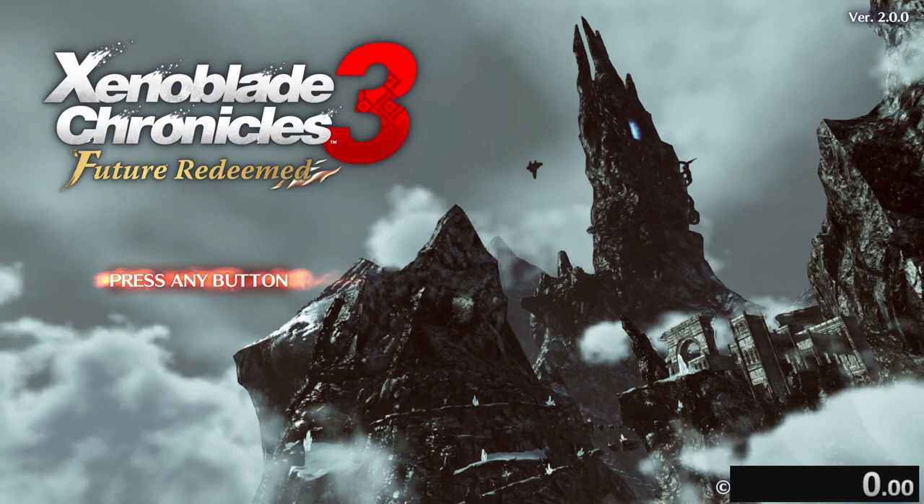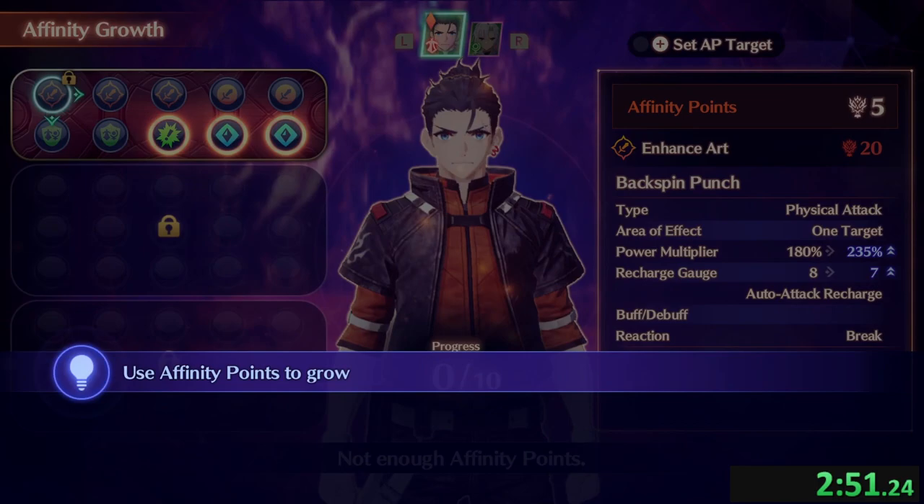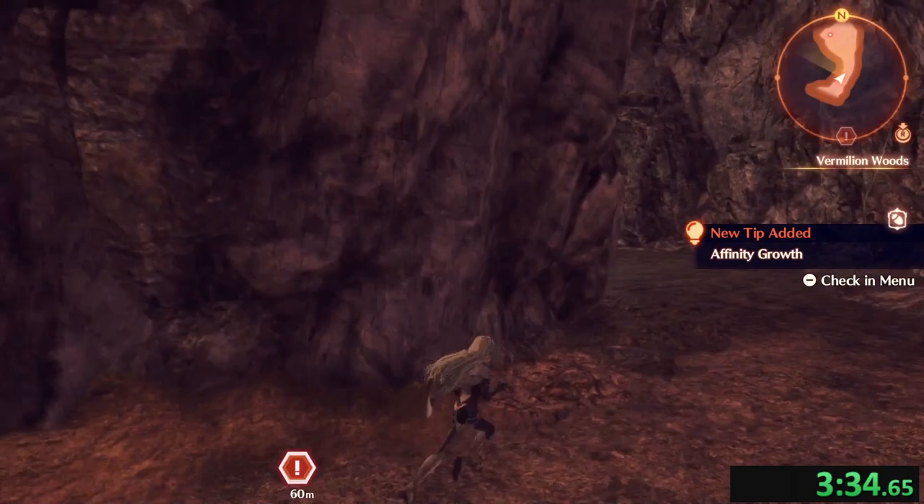Last up on our list is the fastest, and that is Xenoblade Chronicles: Future Redeemed. After a quick tutorial battle or two, we make our way onto a little valley, a couple of tutorials on the way — nowhere near Xenoblade 3's level — and make our way into a cave and get deleted by Bombastic Rotbart Jr. It is seriously that fast.